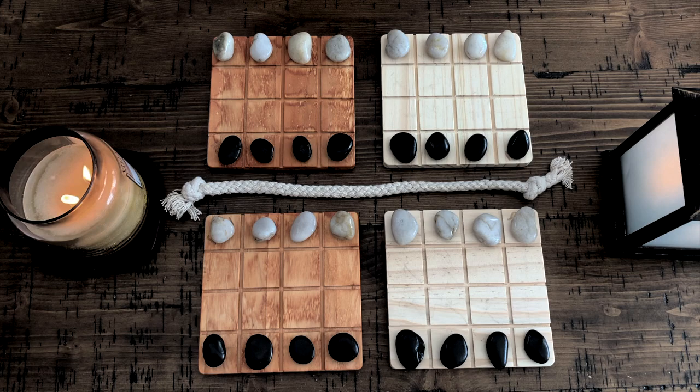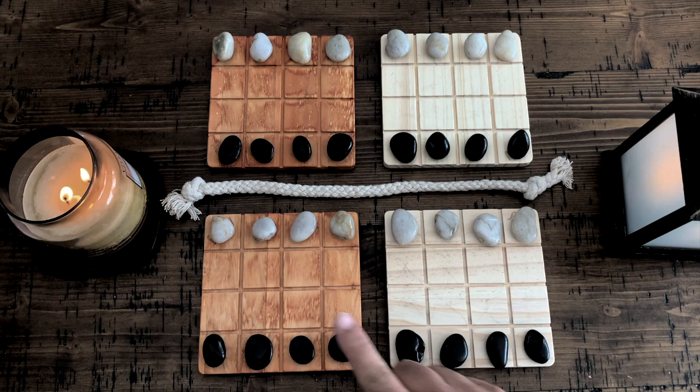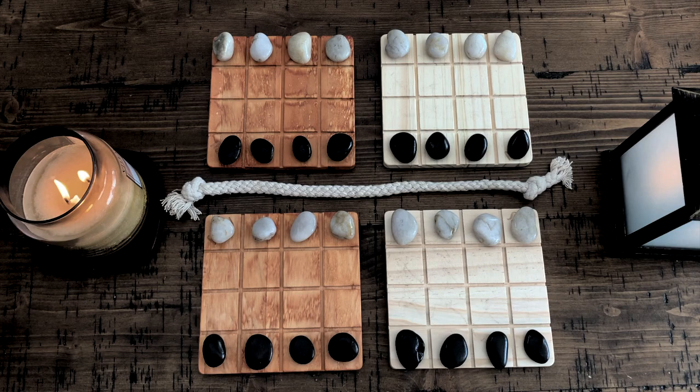I've talked about this game before, but let me just say real quick what you do here. These are my home boards, and on your turn you have to make a passive move and an aggressive move. The goal is to remove your opponent's stones from any one of these boards. If you do that, you win.